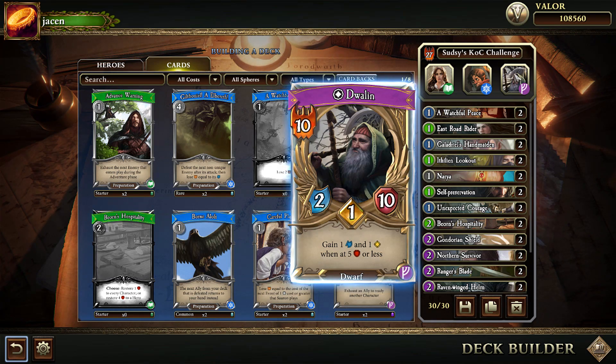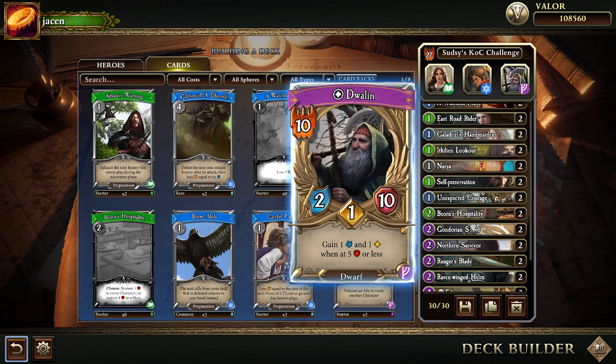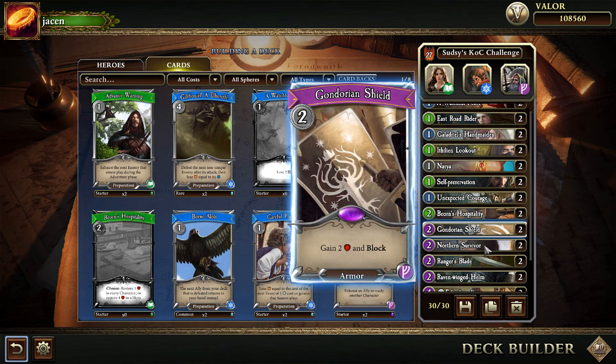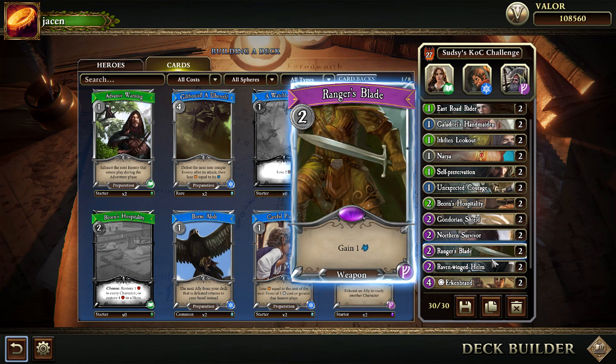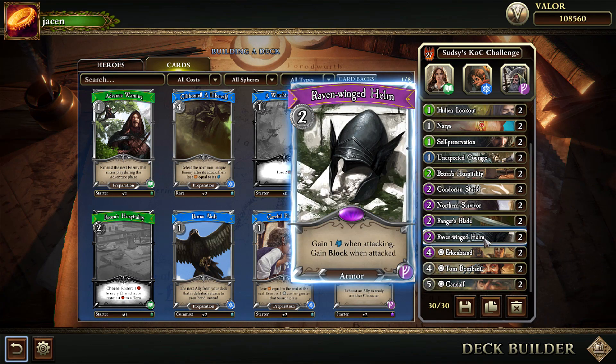He doesn't do anything special by himself, he just gives access to the Leadership cards, which in this case will be Gondorian Shield which gives block and 2 health. That's very good to save allies from the threat event where they are destroyed when they are wounded. So you can play this to avoid this. Ranger's Blade, Raven Winged Helmet — both are good to make your attack better and your defense better.